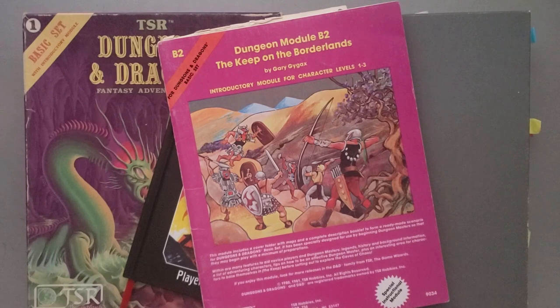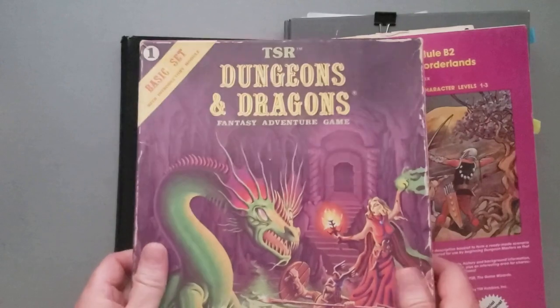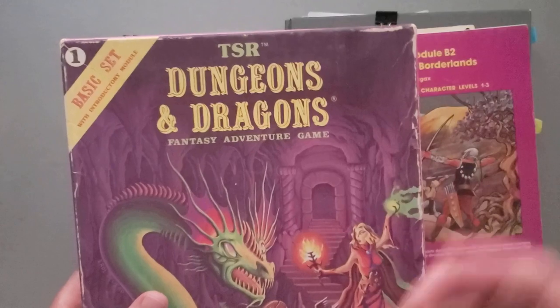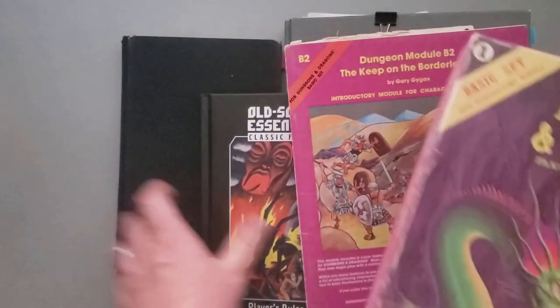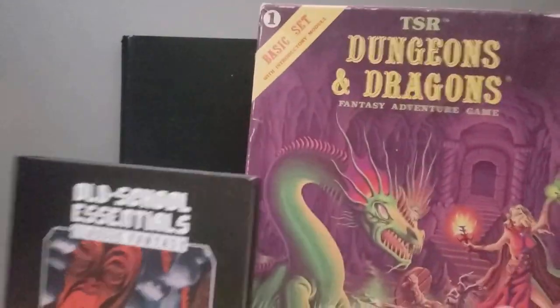If you haven't watched the other two videos first — on session zero and then also the very first session — you might want to check those out first. As a reminder, we are using the 1981 Moldvay Basic rules for this game, D&D rules. If you're not familiar with this edition, go ahead and check out my video on the history of D&D editions. So I'm using this and then also Old School Essentials, which is essentially the same thing.